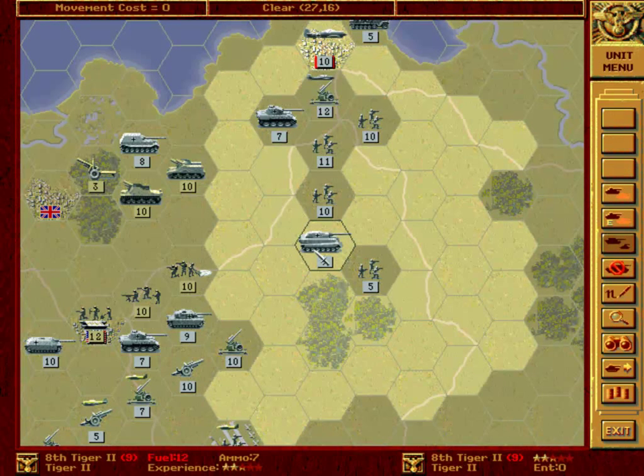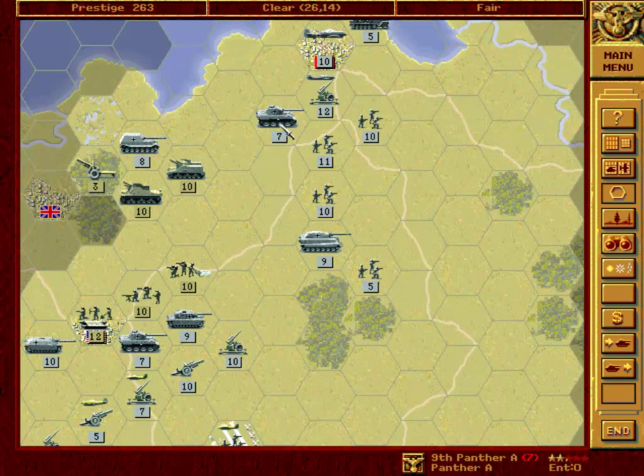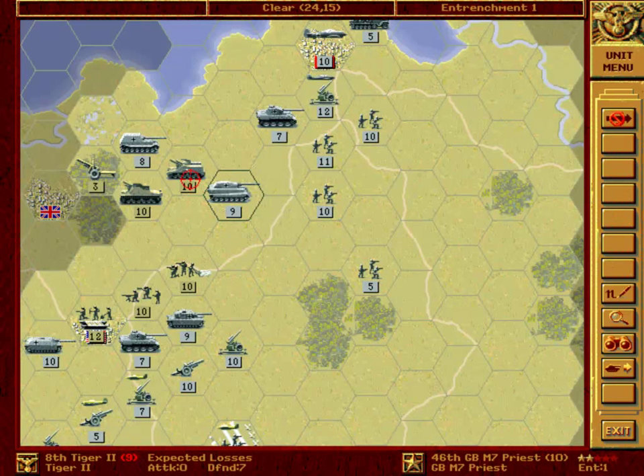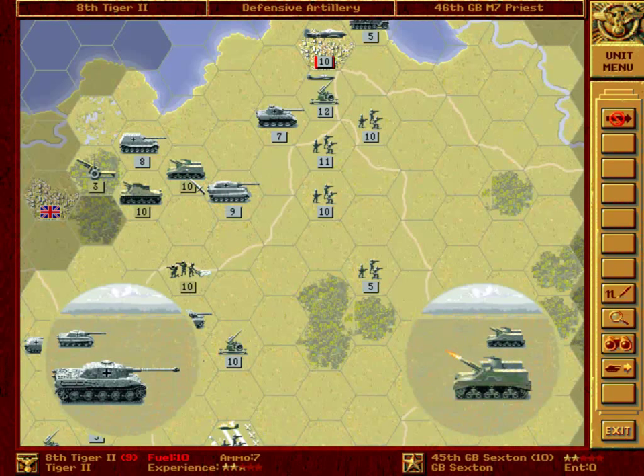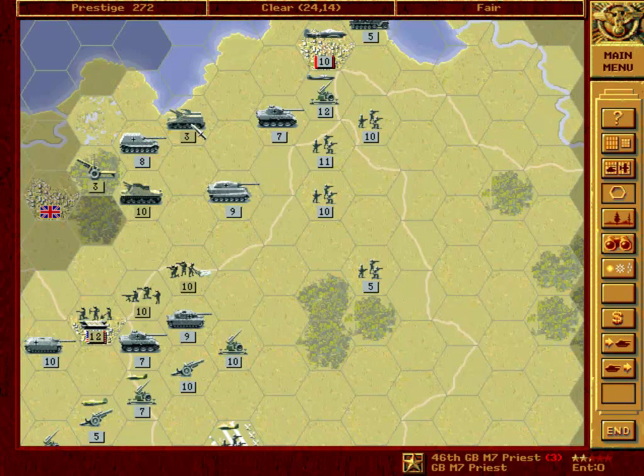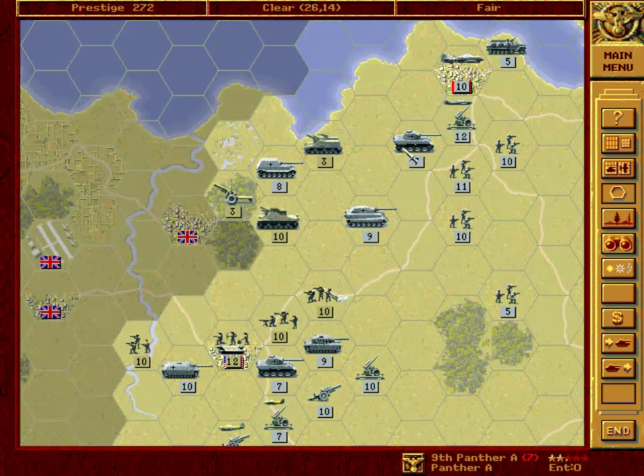So probably we should attack with our Tiger II first. Come on. Very nice. I didn't actually notice that this artillery had an entrenchment of one. Thank god there was no rugged defense.